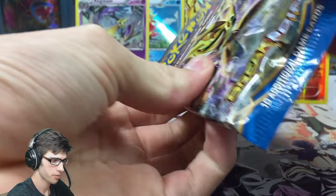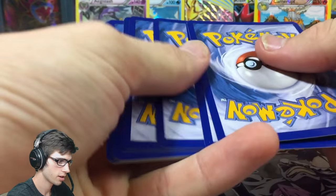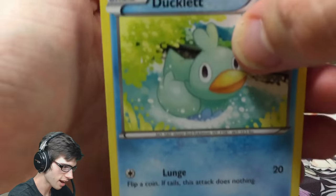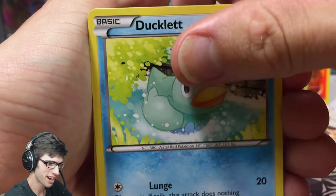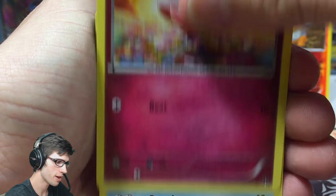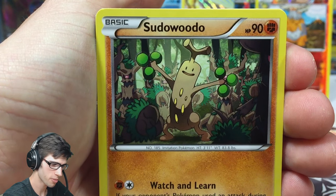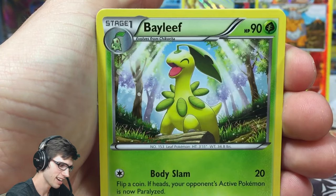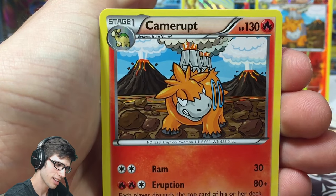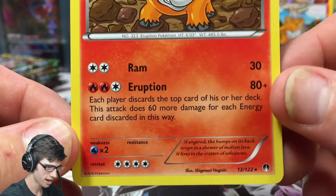Greninja, Greninja, Greninja — let's see what you have in store for us. I gotta find a way to pick up the pace on my opening; I feel like I'm really slow in comparison to a lot of other YouTubers. Let me know in the comment section below if you think I'm too slow or open at a reasonably good pace. We got a Camerupt regular rare with Ram and Eruption — not bad.